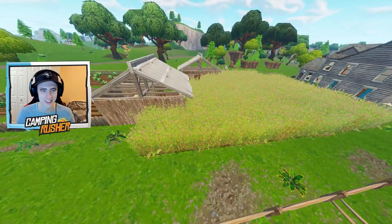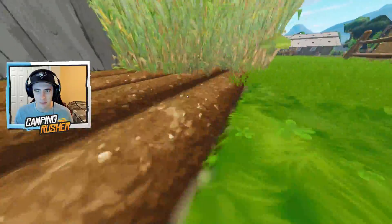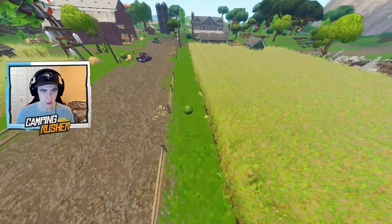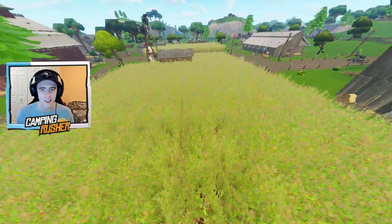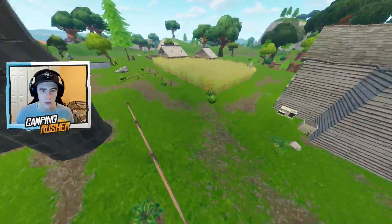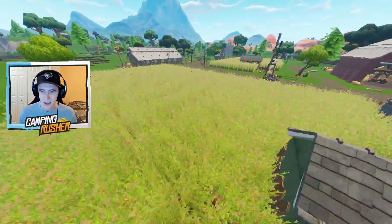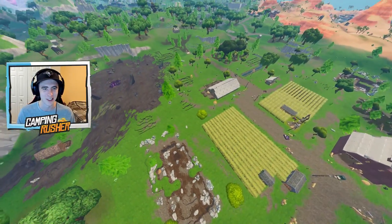Cornfields — I knew there was something in the patch notes about this. This is at Fatal Fields, and I'm not sure if you'll be able to walk through it, but I kind of assume you will. It'll make the fights very weird — the visibility is obviously very minimal. Cornfield was going to be located at the farm, which makes sense. That changes this place up dramatically — looking good, Fatal Fields.